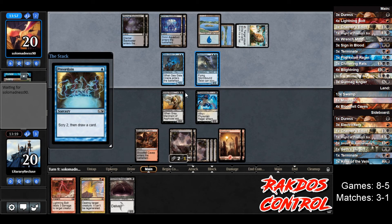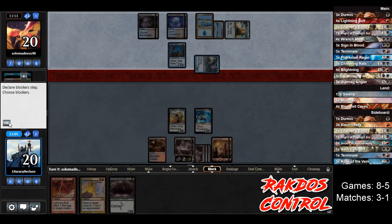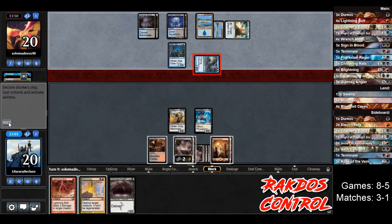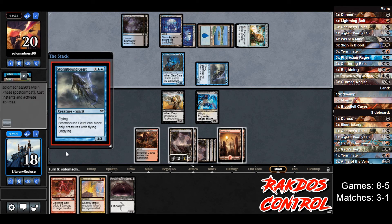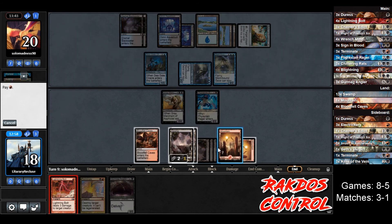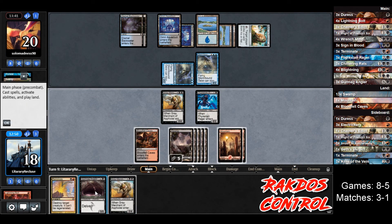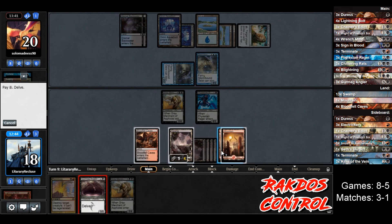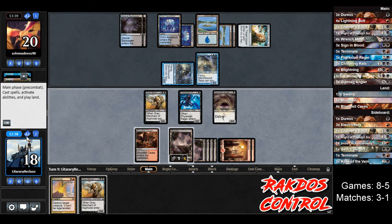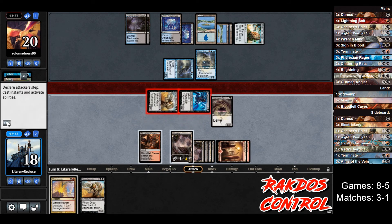Opponent plays Preordain, scry 2, draws a card. We're pretty set up — we need to kill the Seagate Oracle and then start attacking. Opponent attacks for 2, we go to 18. End of turn — another Stormbound Geist, that's annoying. Let's bolt the Oracle end of turn. Oracle's gone. Another Gray Merchant! I think we just cast the Angler for now — exile the Lightning Bolt. Let's play Angler and pass. Those can't block except for flying — I forgot about that. So let's attack for 4.